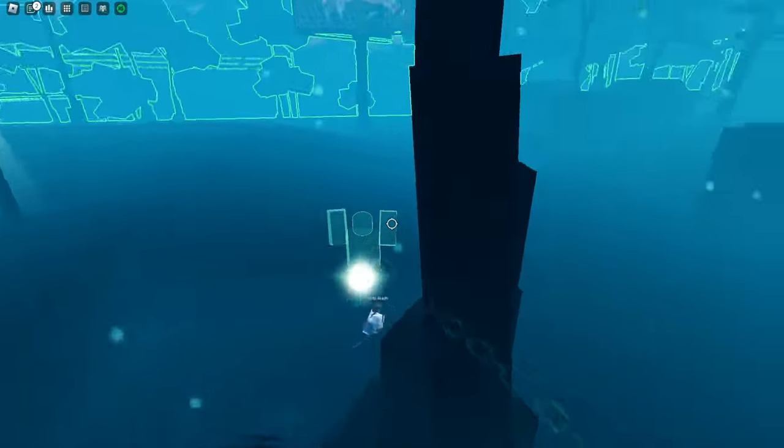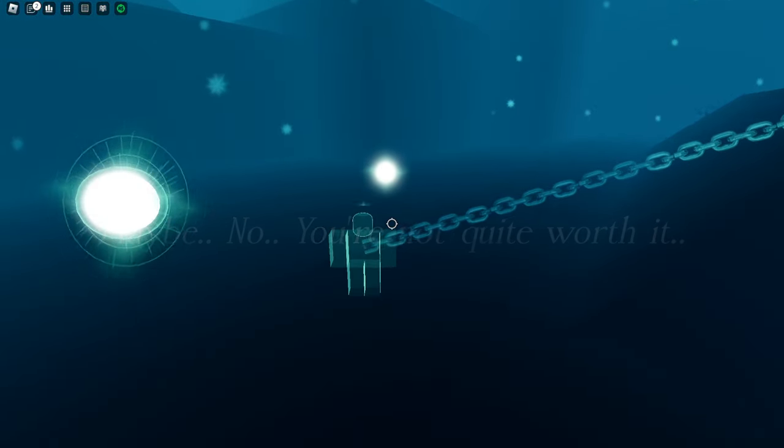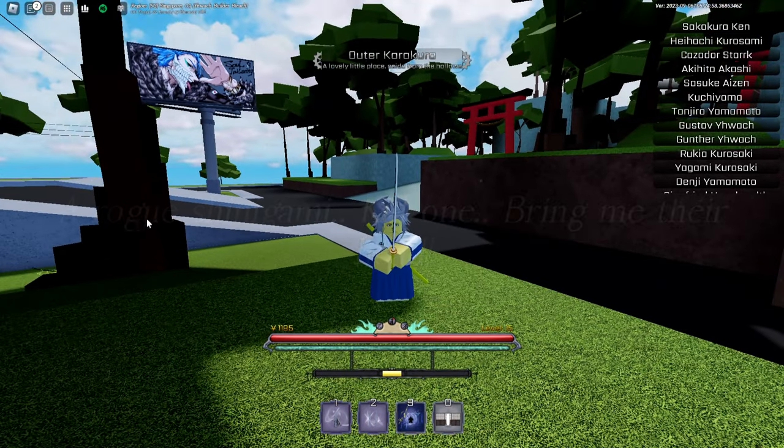Once you've collected enough orbs, the spirit should say something like: 'Maybe no, you're not quite worth it.' It will then give you a task — a rogue Shinigami. Kill one. Bring me their head.